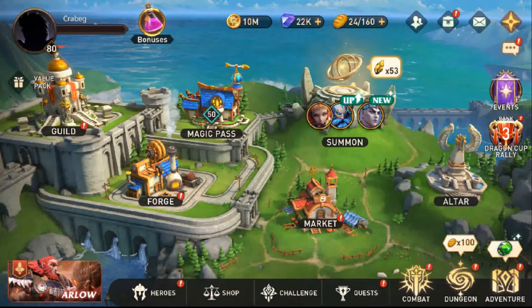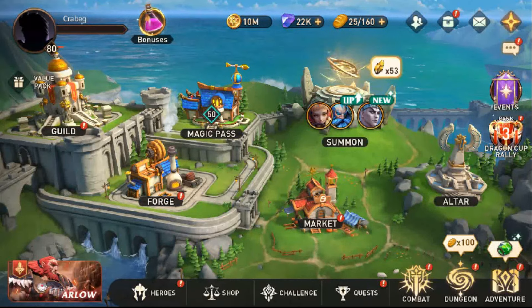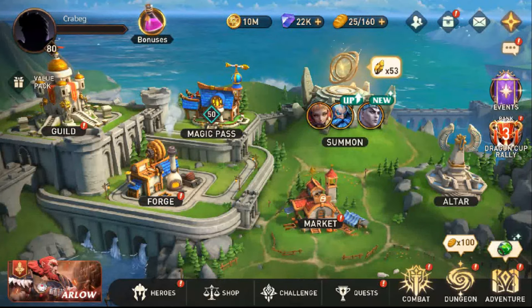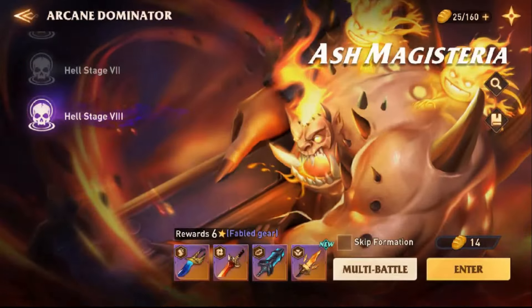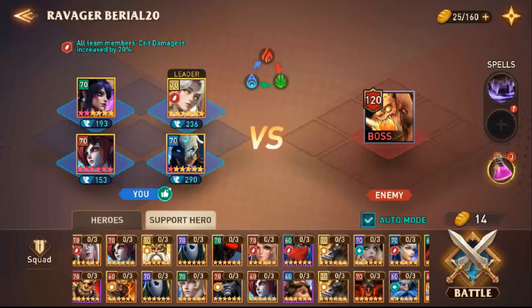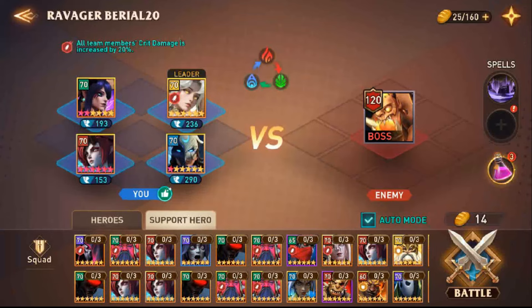The first thing you have to do is to find as many friends as possible in the game — friends that are already late game and friends that have Rosalie as a support champion. When you play Awaken Chaos Era, you have the possibility to use one support hero in the game. The most viable champion to use as a support hero is Rosalie.